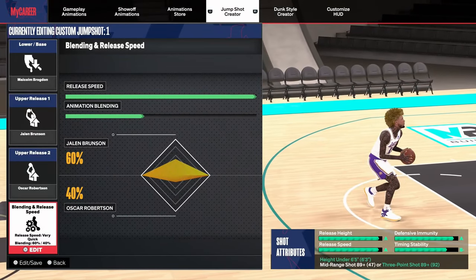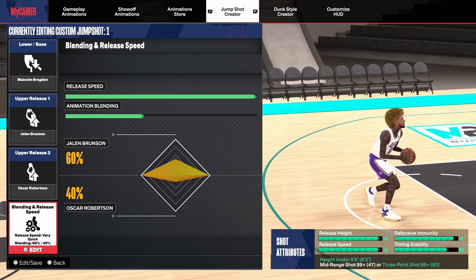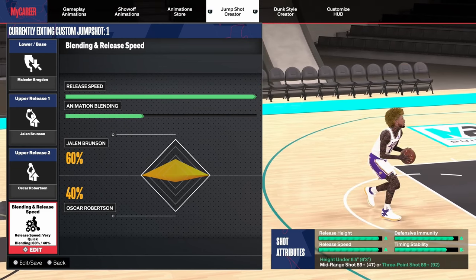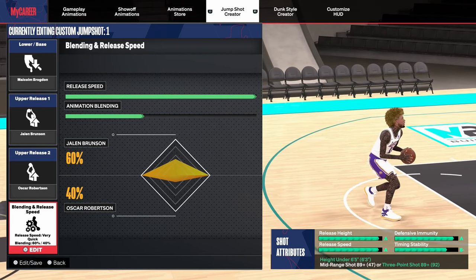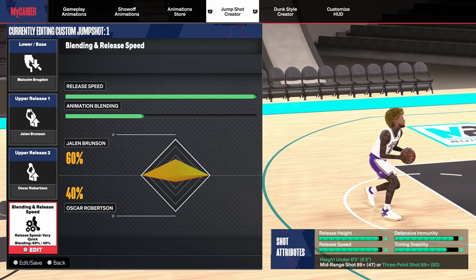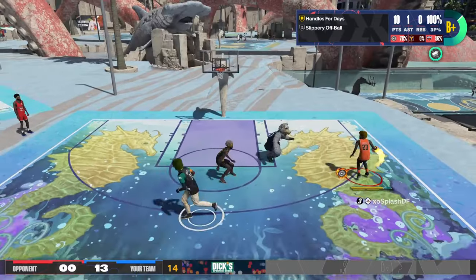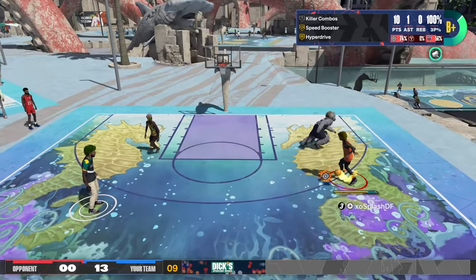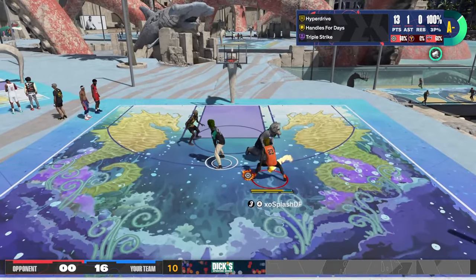This jump shot is for my small shooting guard that I use in Pro-Am. He's 6'3", so if you're 6'3" or 6'4", this is a good jump shot. It's Malcolm Brogdon base, release one Jalen Brunson, release two Oscar Robertson, and a 60-40 blend. All you need to be is under 6'5" and have an 89 three-pointer. The release speed is an A and the release height is an A. This jump shot is also very quick and smooth.